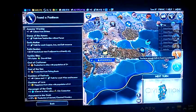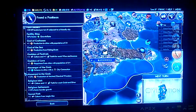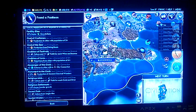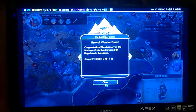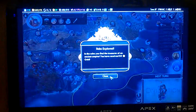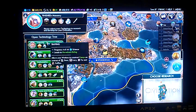Thank God I can still find a Pantheon. Not much left to be honest. If I was playing with Spain I would take their culture from Shrines, but considering what's available here, my best option at this point is to take God of Craftsman. And I'm going to do Trapping.